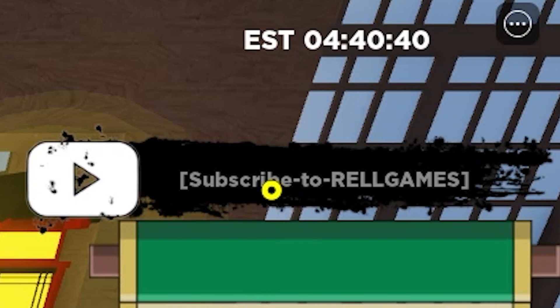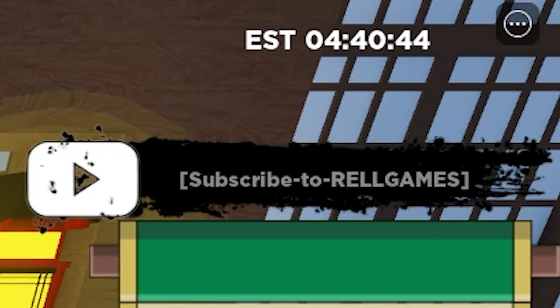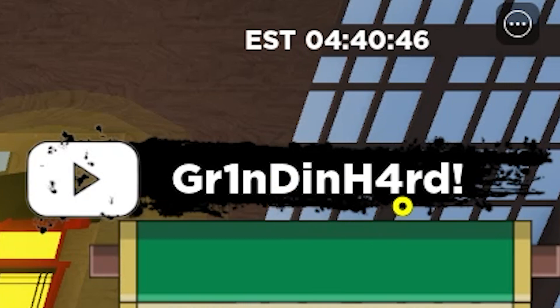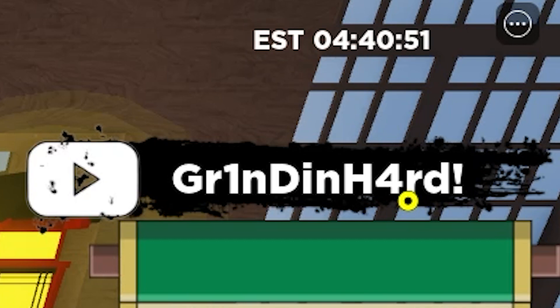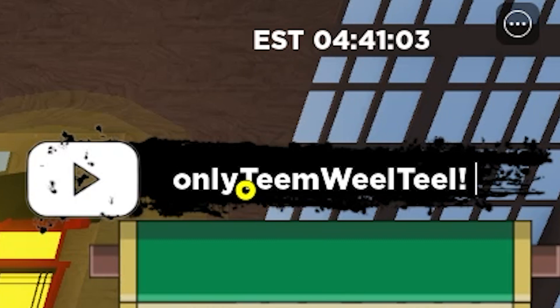Subscribe so you don't miss any codes. Here we go — this is the code and as you can see it's going to be working. I paste a little bit more than just the code — there's one extra space — so I can show you guys, because if I paste the full code it redeems immediately. As you can see this one gives free Rell coins and spins.